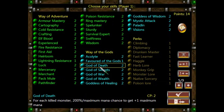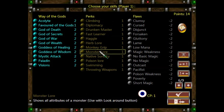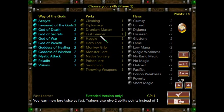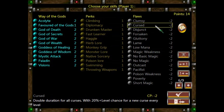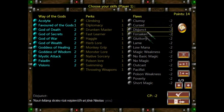I actually usually don't bother with Way of the Gods. Then you get these sort of perks over here, which give you, for instance, Monkey Grip — use two-handed weapons with one hand — and Fast Learner, where you learn new lore twice as fast, and so on. Various miscellaneous bonuses. Similar to something like Cataclysm, if you've ever played that, you can also take flaws — weaknesses in your character.